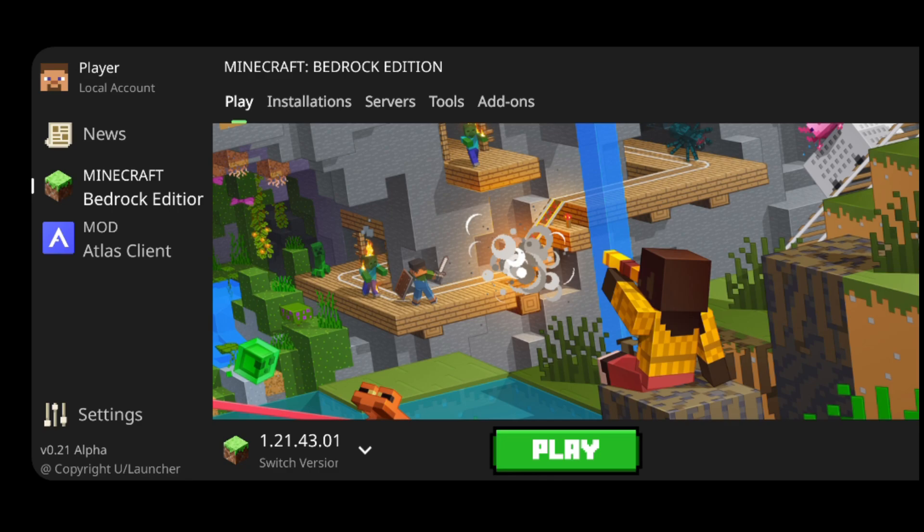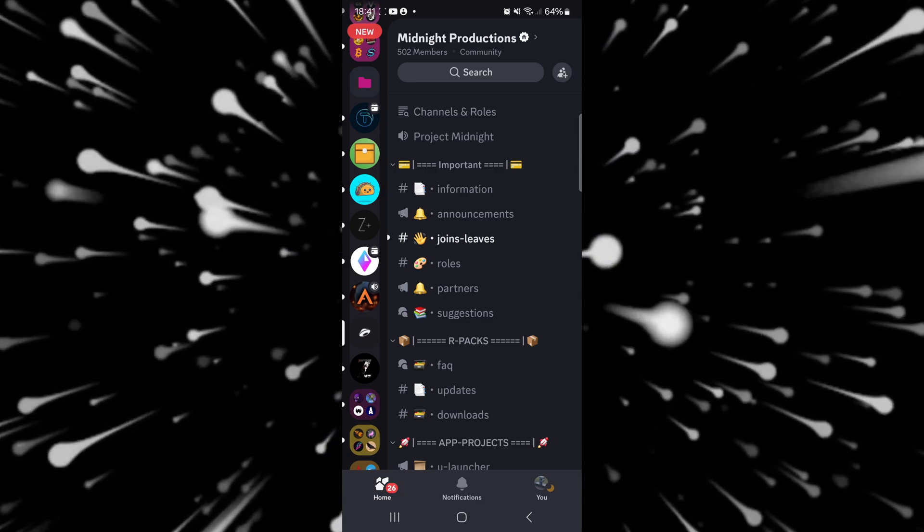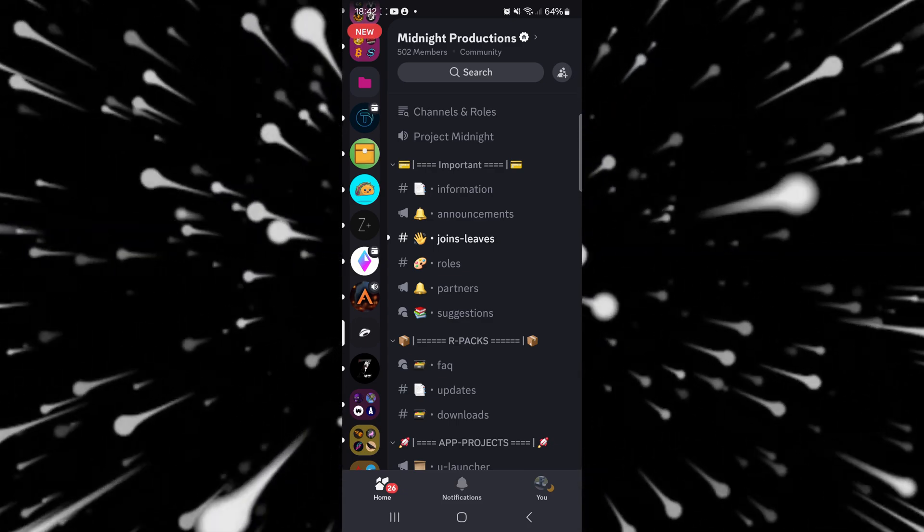I'm showing you how to get Ulauncher for MCPE, which allows you to downgrade. To get Ulauncher, you want to head over to their official Discord server, which is going to be linked down in the description below, together with my own Discord server where you can find a bunch of clients and other things, and I'd greatly appreciate it if you could join that.